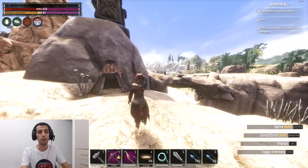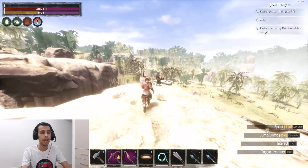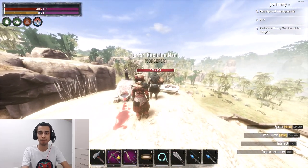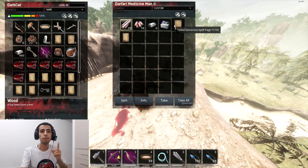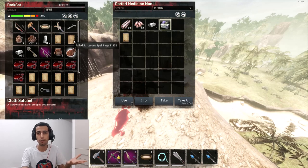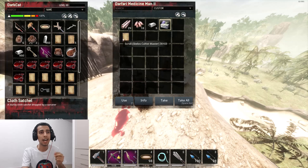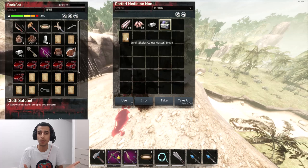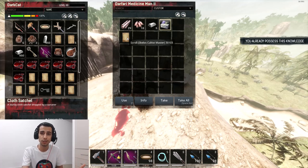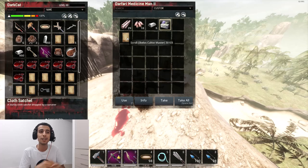The next location is close to the jungle, in the camp where you farm the Yog priest. At the end of the camp they added a sorcerer — kill him for the recipe. He dropped a failed spell page, so I now have five out of ten. He also dropped something called the Aesculos Cultist Master — I'm not sure what it does. If anyone knows, put it in the comments below.